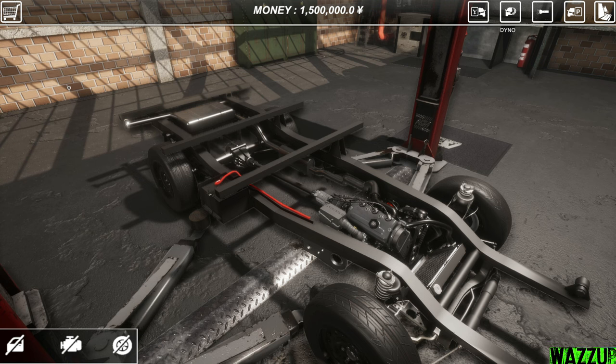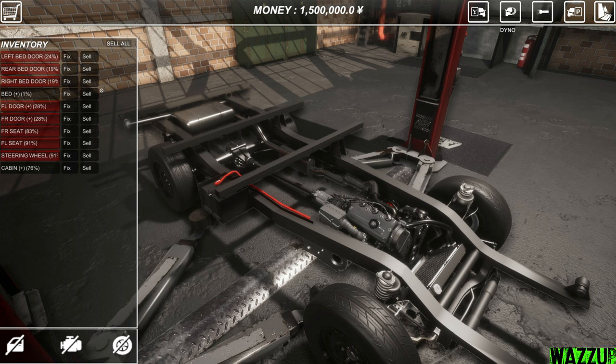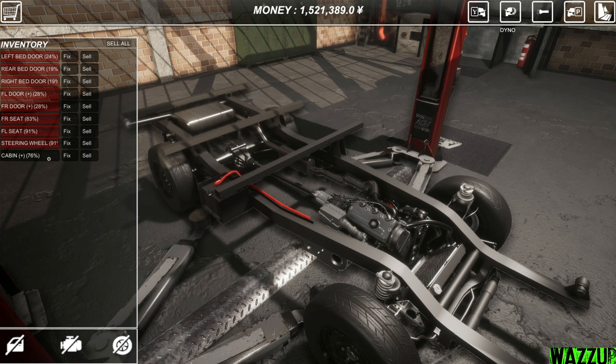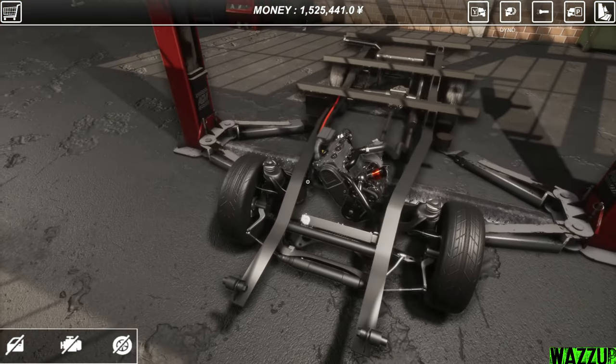Remove the steering wheel — she's gone! The only thing left is the chassis. After removing all the parts, I think they're in my inventory. I can fix and sell some stuff. I'm gonna sell the bed because we won't need it — that's weight reduction. We got some good money. I'll sell this one too.